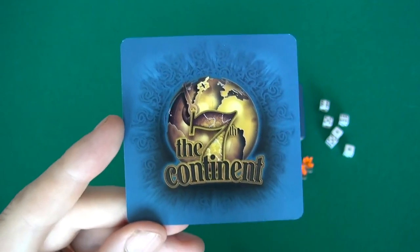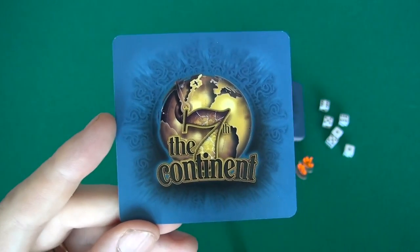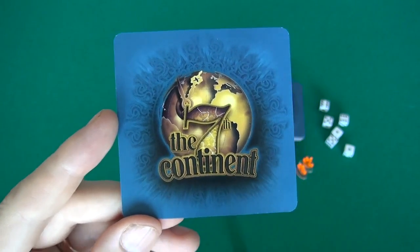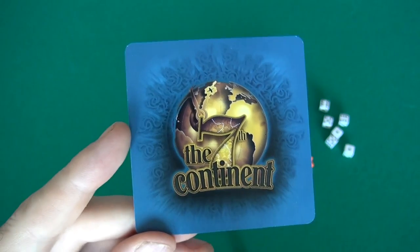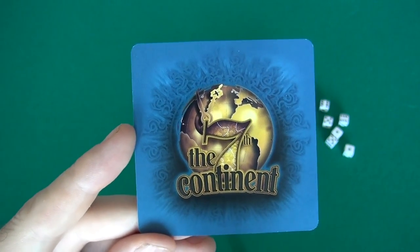The 7th Continent tells one long, epic story that's going to take you 20 to 30 hours to finish. That story's not broken up into a bunch of little individual scenarios. It's one unbroken story — it's like a novel. It's a super long, epic story.